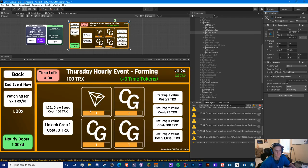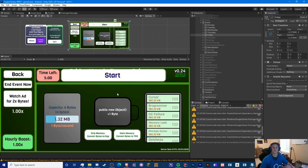Thursday is the farming event. It's kind of like the Crypto Merge but without merging — you're still improving the crypto and getting the same icons. You can improve the crop value by three times, but every time you level it up it reduces the speed by 50 percent. You can also improve the growth speed and lock up to four crops.